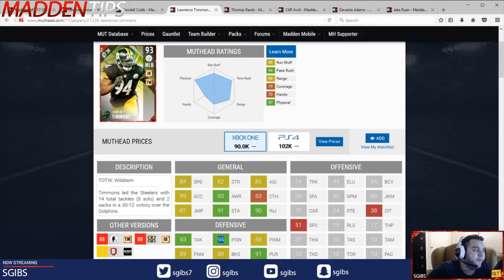Hit power really good — 94 hit power is really good. 93 tackle, really good. Block shed, if you combo most likely with the Vernon, you'll probably see that up to 91. Power move and finesse move — that's actually really interesting, very balanced.